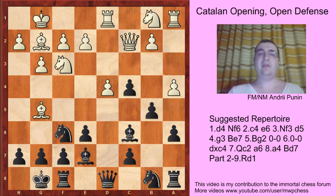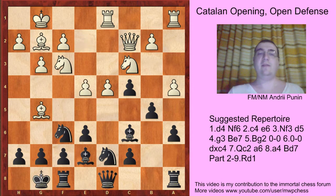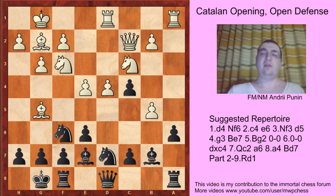...b5 and black is pawn up. For example, knight c3, knight bd7, and here if a-takes-b5, f-takes-b5, rook a, then queen takes a8. And if e4, you should know one trick: it's bishop b7, because now e4 is hanging and white cannot take on b5 without losing it. So white can try axb5.